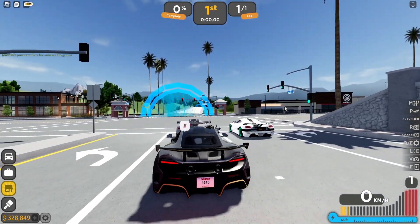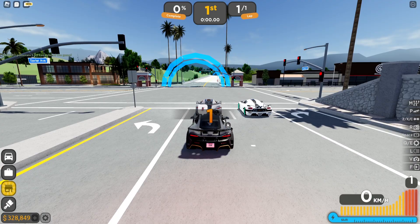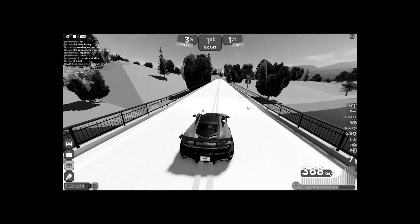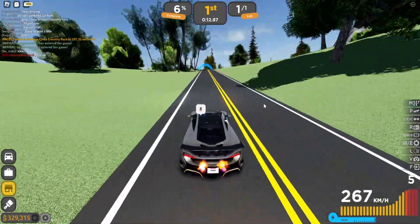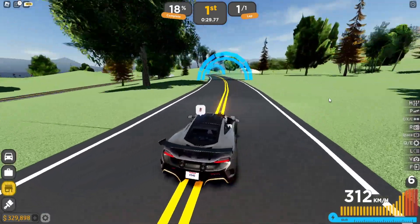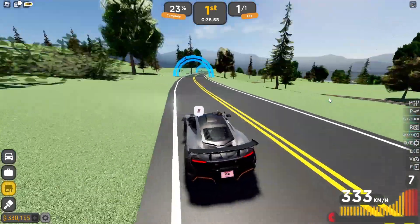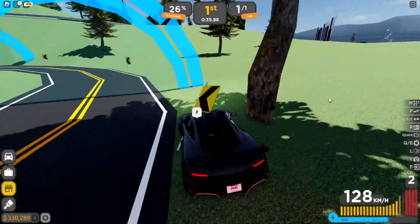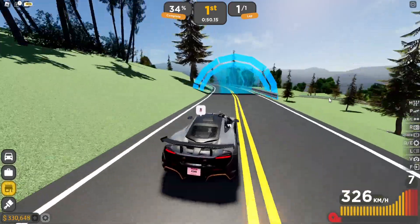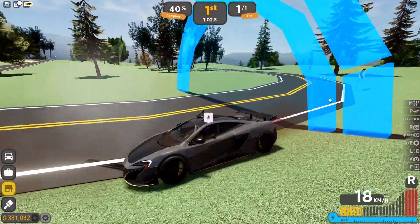Last but not least we're doing the cross-country race, one of the hardest races in this game. We're going up against some very quick cars with very good top speed — they'll definitely beat us on straights, but we have better acceleration. Somehow we're still in the lead, giving me hope. This car locks up quite easily — maybe because I haven't gotten used to the braking points. It tends to understeer and isn't as good as the Mercedes in handling.